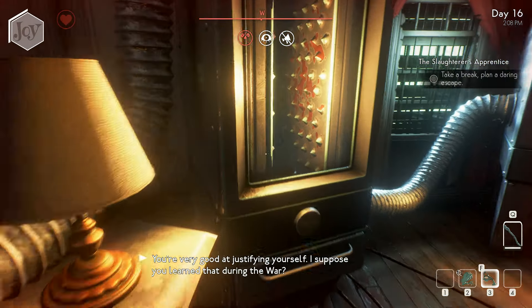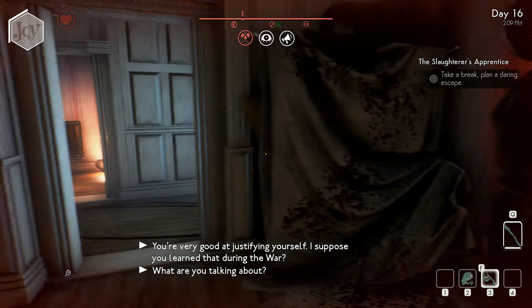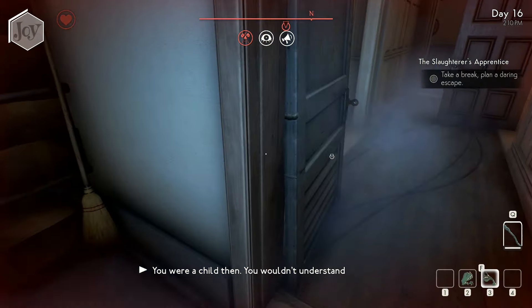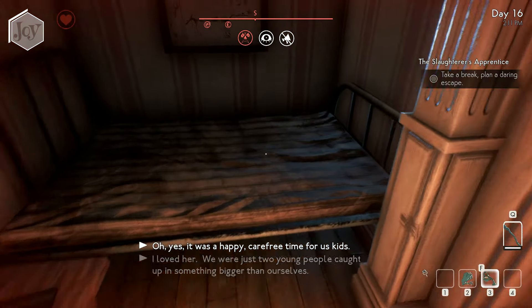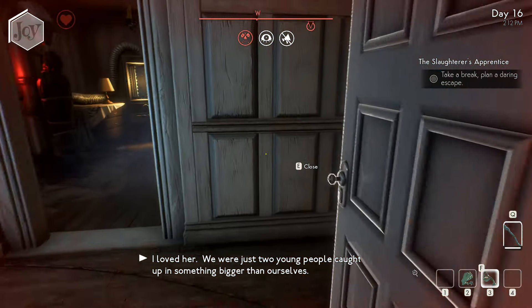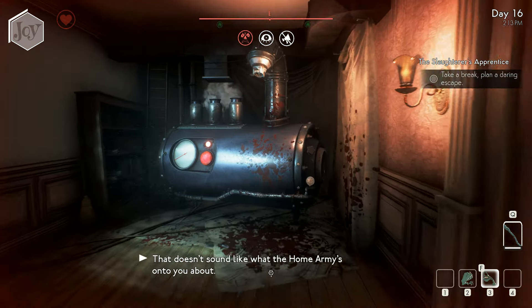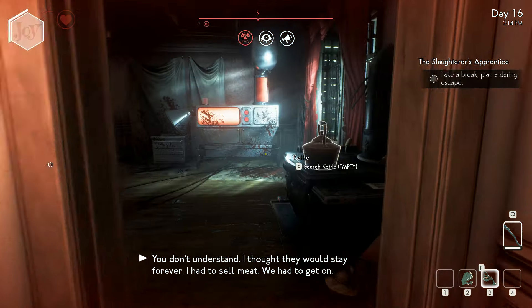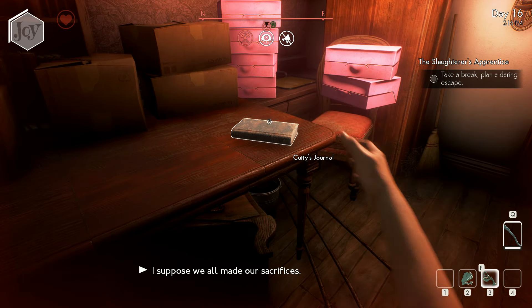You're very good at justifying yourself. I suppose you learned that during the war. What are you talking about? I found your letter. You were a child then. You wouldn't understand. Oh yes, it was a happy carefree time for us kids. I loved her. We were just two young people caught up in something bigger than ourselves. Well, that doesn't sound like what the Home Army's on to you about. You don't understand. I thought it would stay forever. I have to sell meat — we have to get some. I suppose we all made our sacrifices.